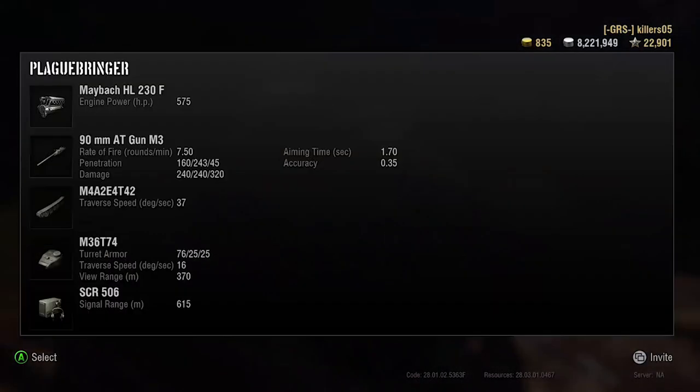The brake horsepower is really good - 575. The gun is nothing new, you're getting the Jackson: 7.5 rounds a minute, 160 pen - it's not bad, 243 with premium ammunition. 320 with HE. 1.7 second aim time is pretty impressive, but 0.35 accuracy - it's not great.